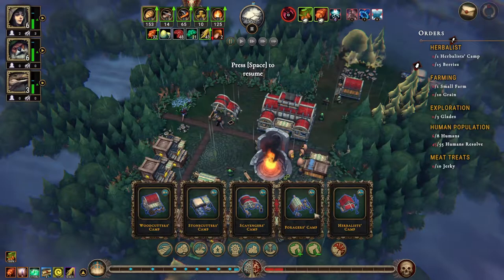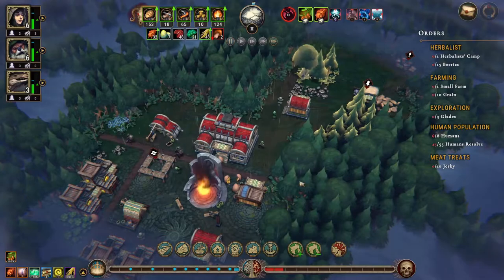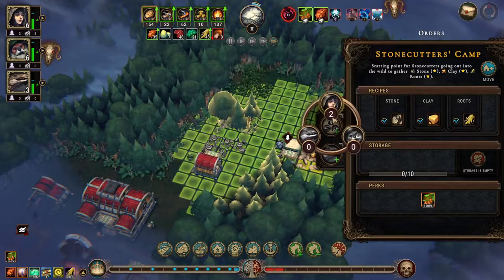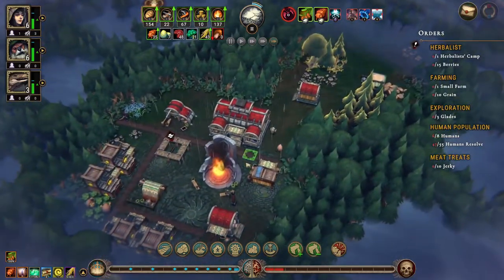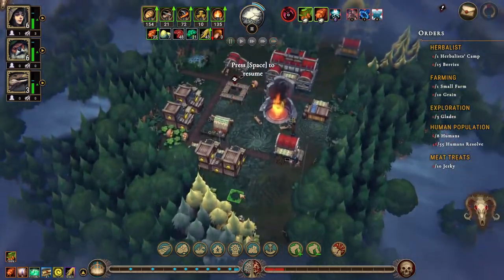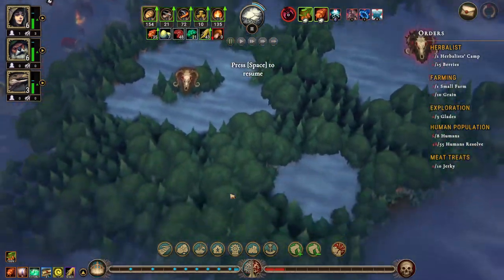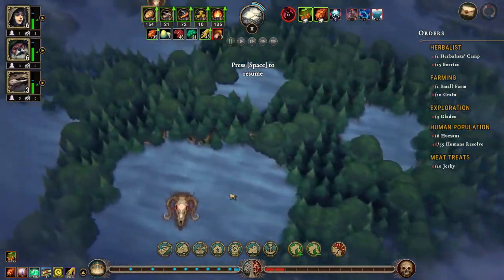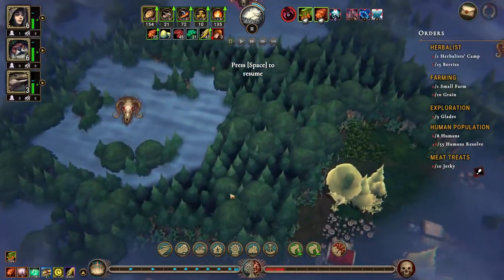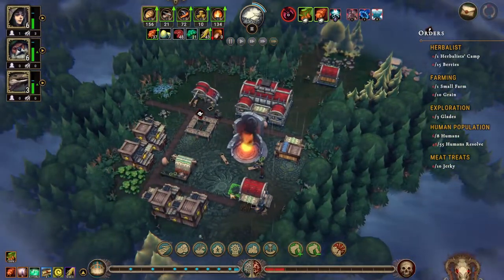We need a human in here, then we need to build a herbalist camp here. We put a human in here to get a bit of that going. Now is the time to cut through to a glade if we want to - do we want to though, is the question. I don't think we do right now, let's wait.